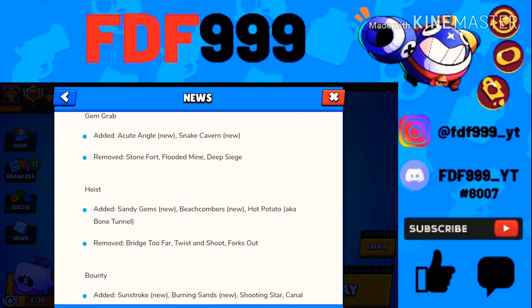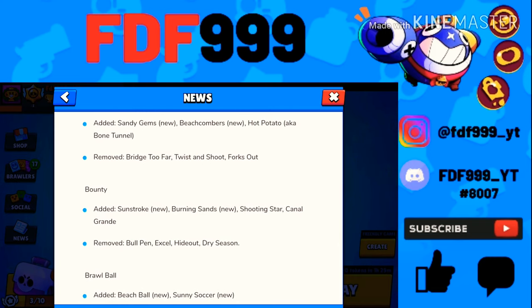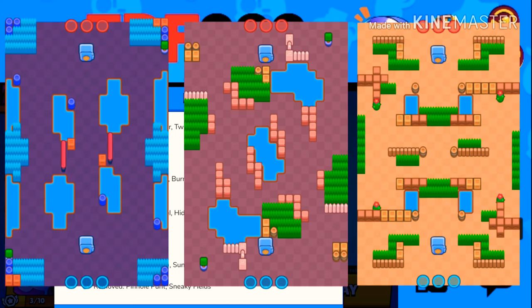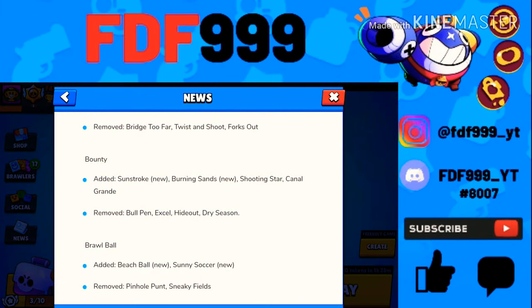For Heist, they added Hot Potato and Bone Tunnel, while removing Bridge Too Far, Twist and Shoot, and Forks Out. Bridge Too Far was a map with three lanes — I really liked having specific lanes for different brawlers. I don't understand why they removed these maps.